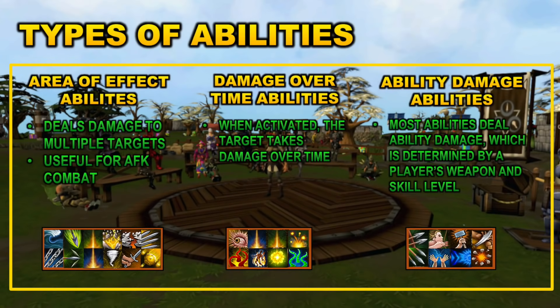Before we move on to some recommended action bars, there are also different types of abilities in terms of their effects. First, there are AOE abilities, or area of effect abilities. What these abilities do is deal damage to multiple targets, which is really useful for AFK combat. Some examples of AOE abilities include Corruption Shot, Corruption Blast, Hurricane, Cleave, Quake, and Smash. They're super useful in all AFK situations because you can hit multiple targets at once.